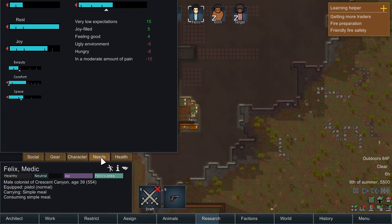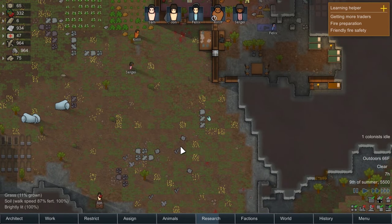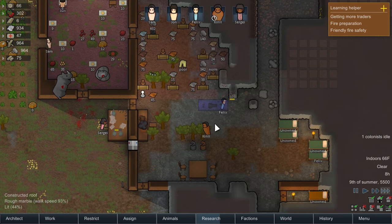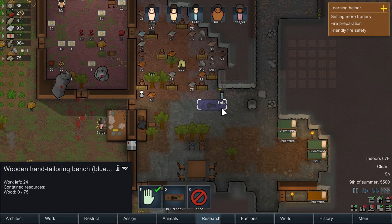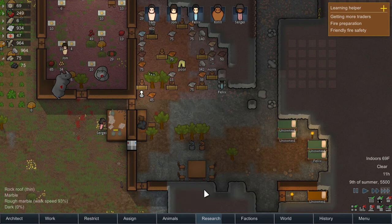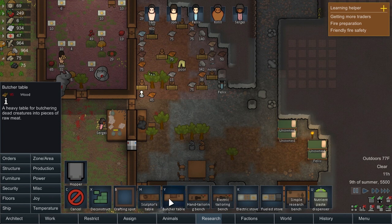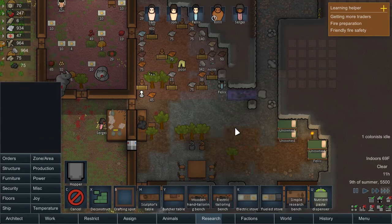While they're sleeping, let's check their needs. Sergey's joy-deprived — he can get over that with horseshoes in the morning. Felix is in pain and has an ugly environment — that's unfortunate. I do want to get this room opened up since I had that request. Once that's taken care of, maybe Felix can focus on building this bench. We can build that bench — production, hand-tailoring bench. Actually, we can't build it out of blocks — let's move it over there.